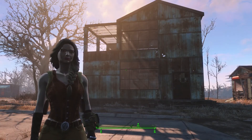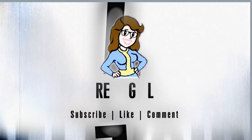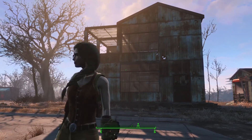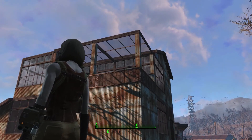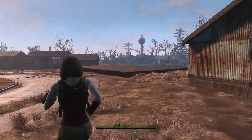Hi everyone, welcome back to my Sanctuary Settlement build. Last episode we built this wonderful looking warehouse style restaurant, and I love how it turned out. That'll be so cool to have lights strung across there. It'll look really neat and I cannot wait to decorate that.